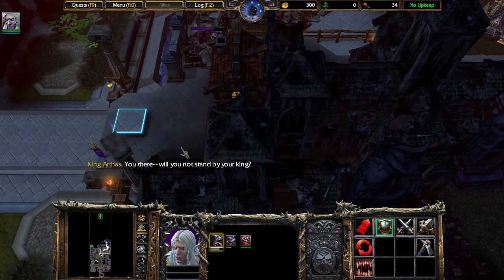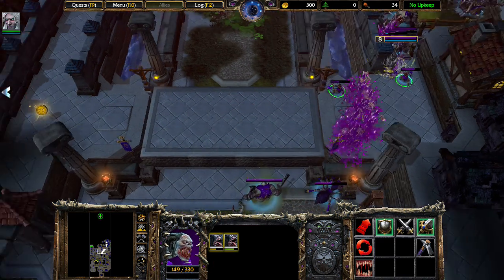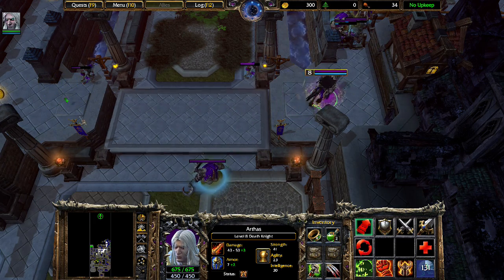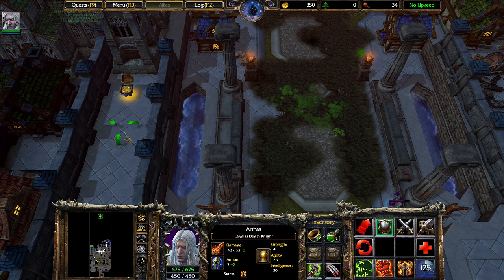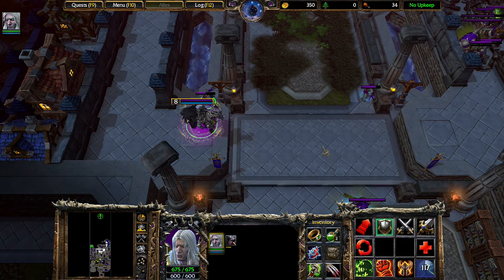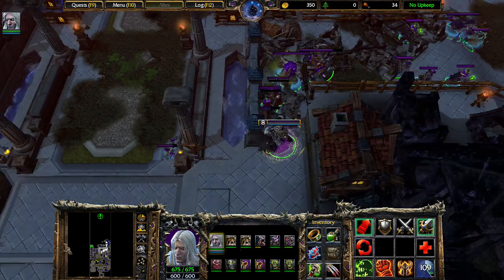'You there — will you not stand by your king?' Decreases mana capacity. All right, everyone, head back over there to the main area.